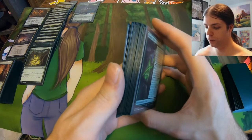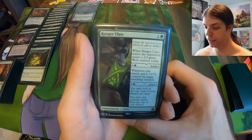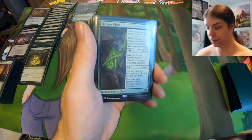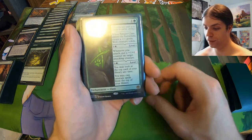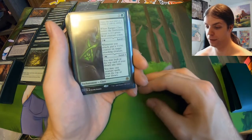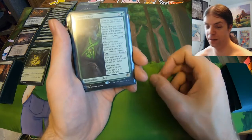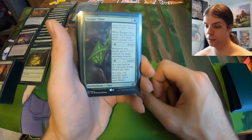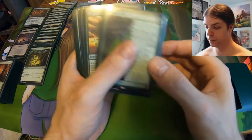Got a few non-creatures left. We got enchantments first — here we got Ranger's Class, a card I've had carry me a lot through this standard season. Immediately get a wolf token, you can pump more mana into it to get counters whenever you attack, and then you can pump four more mana into it to look at the top card of your library and cast creature spells from the top. Effective card advantage — all-around very good card, Ranger's Class.